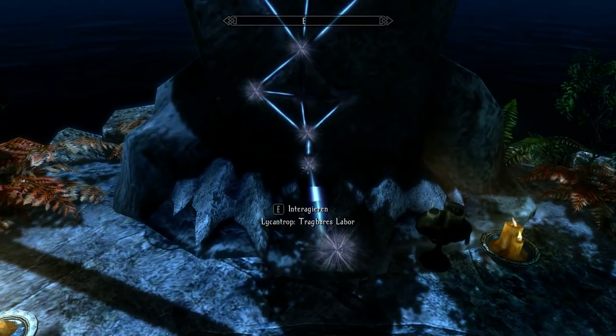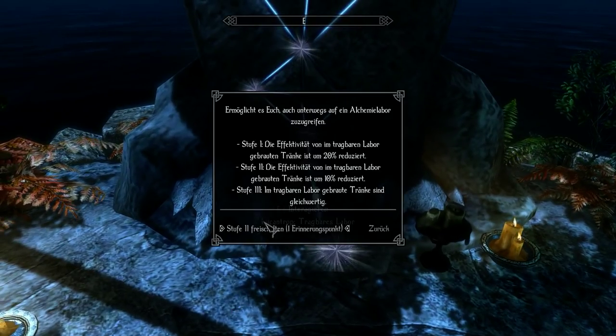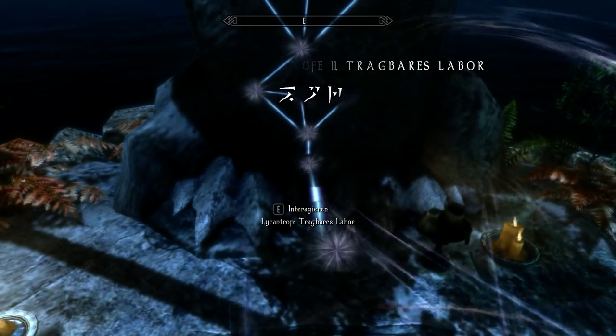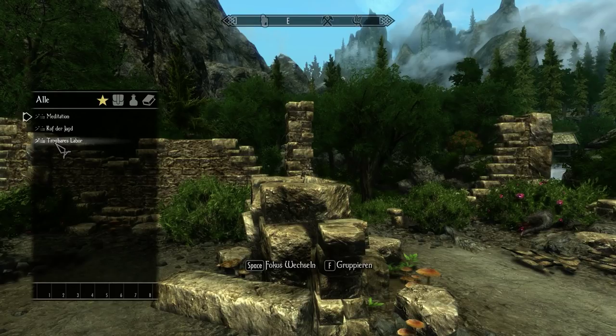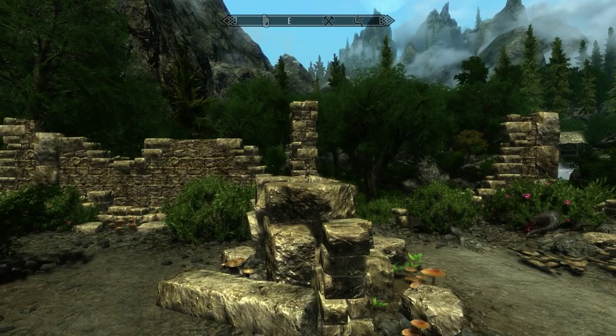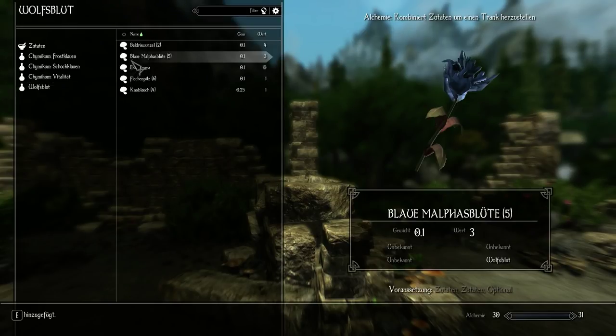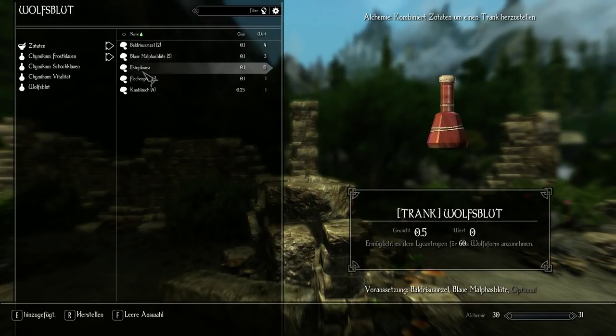Since, as a Lycan Trope, you will spend a lot of time brewing stuff, the Mobile Laboratory perk will allow you to do so even when traveling. Of course, potions crafted there will start out weaker than those from a regular laboratory, but the difference can be evened out with the right perks.